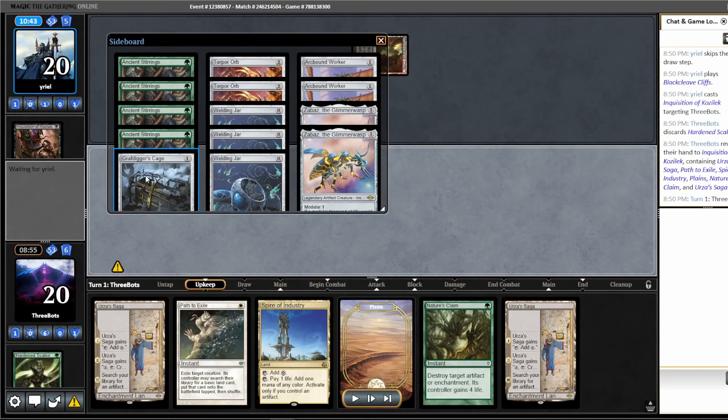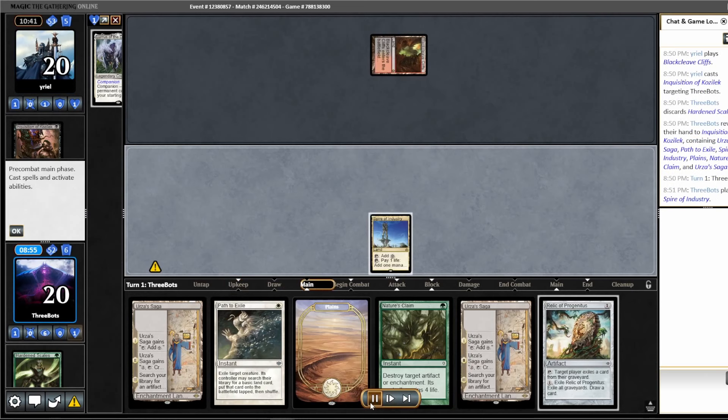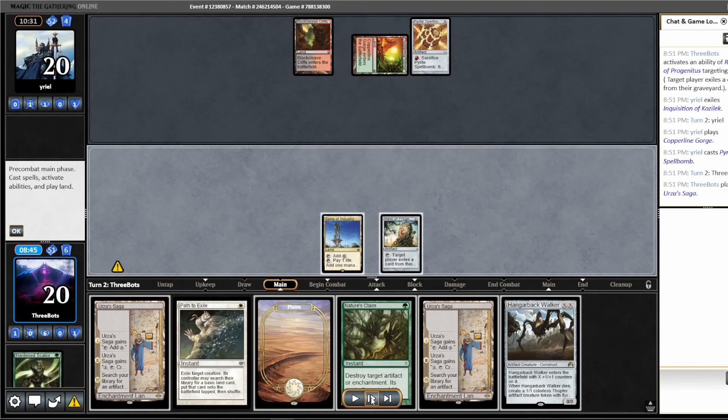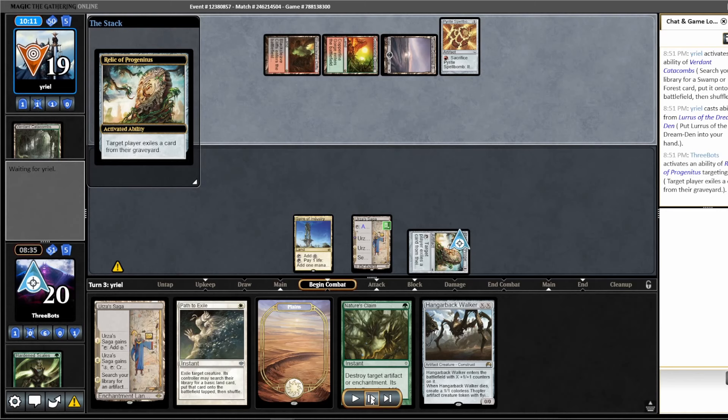It looks like I did take out another Arcbound Worker and another Zabaz to bring in two Path to Exiles as well — trying out the full seven removal spells in this sideboard plan, along with Relics of Progenitus and Pithing Needle. Huge over-sideboard. I honestly don't think the removal spells are that good against Jund Saga, and I don't think the Shadow Spear is that good either, although it did win us that last game. I think against grindy decks you want more threats and less do-nothing cards.